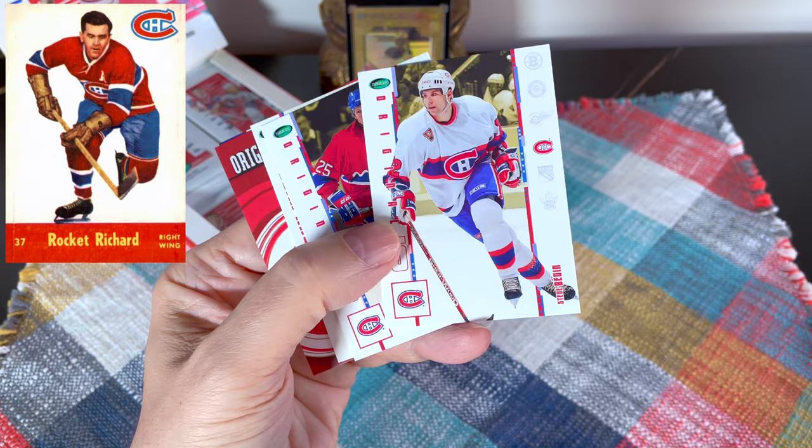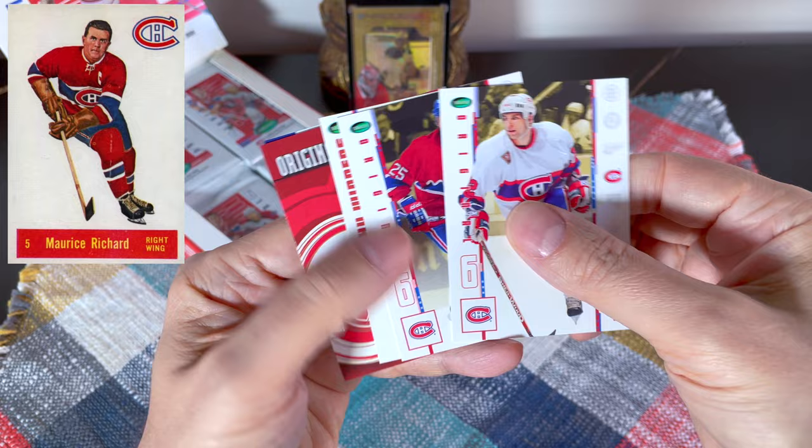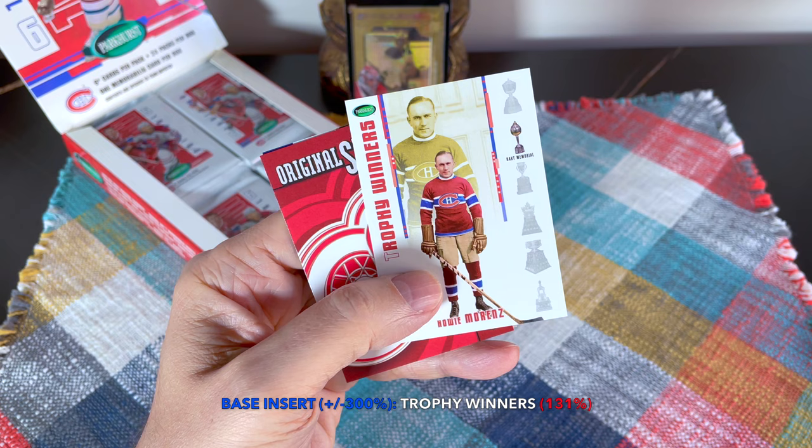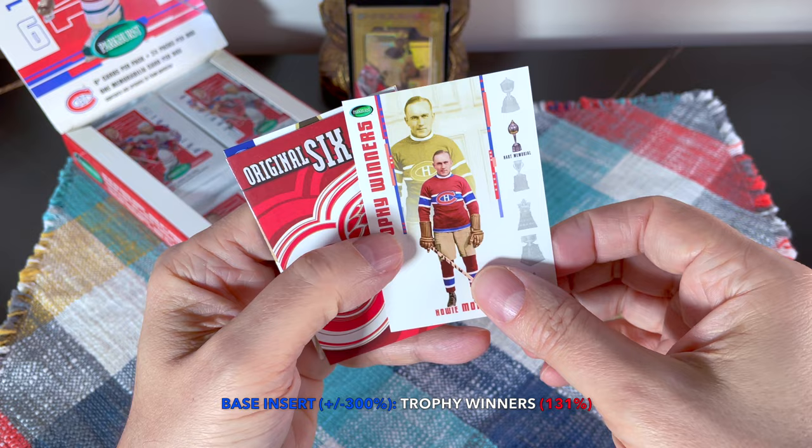Let's do it, guys. Chad Kilger — so cards 1 through 30 would be the lesser-known, more contemporary names. And there we do have our first Trophy Winners card — Howie Morenz! That is a Hart Trophy card, I believe. That is unbelievable — a Howie Morenz card! Absolutely gorgeous.